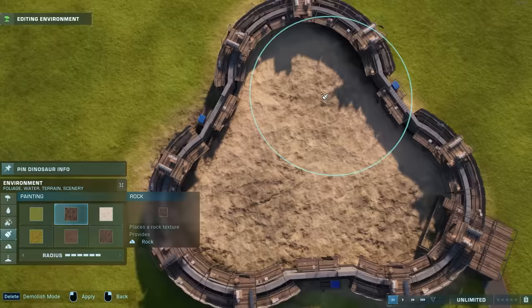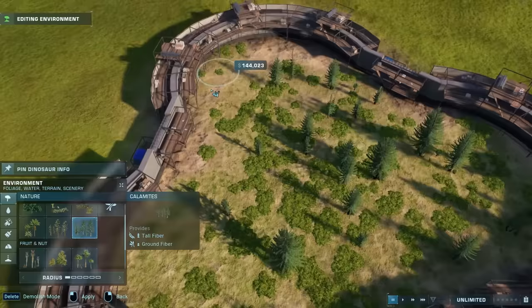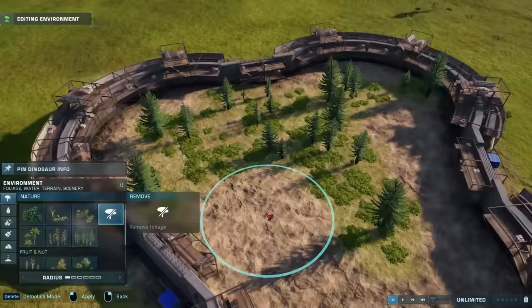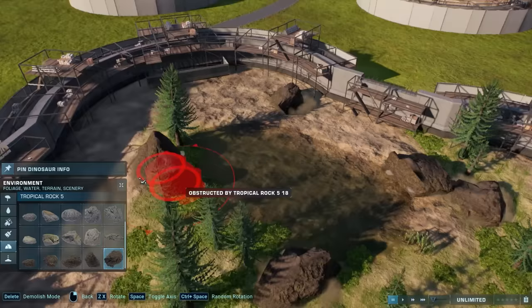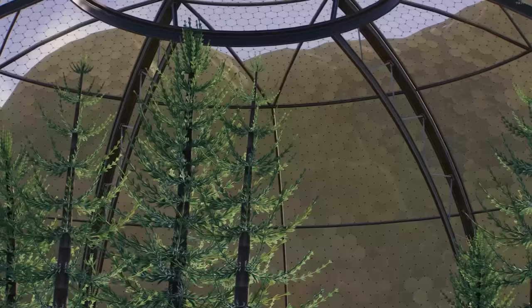On the tropical map, we are also going to make our coniferous environment. Put down sand first, and then lightly layer the rock texture on top of that to create a lighter-colored rock texture. Then use the calamites as foliage. For this one, I used a combination of rock colors.